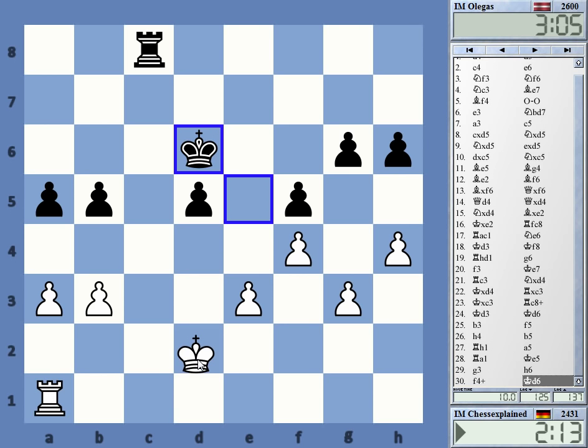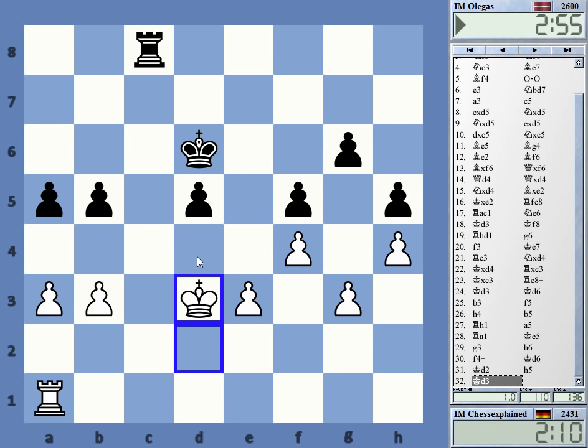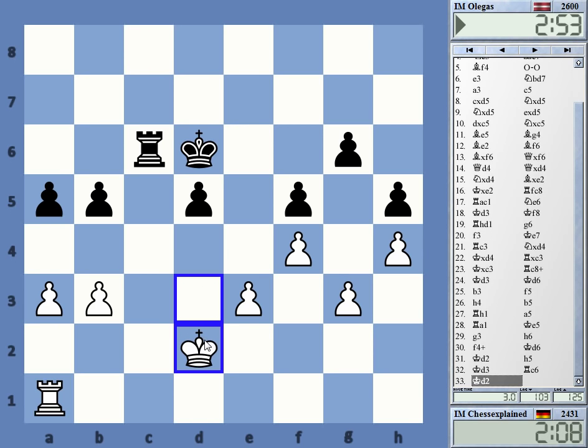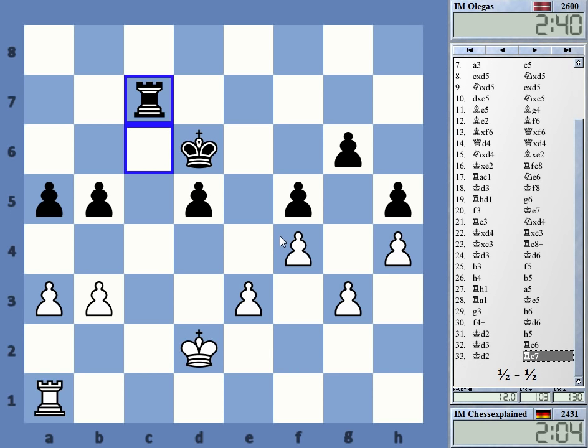The easiest is probably to just stay here. Yeah, I didn't play that well - he's got something, absolutely. Probably not for real, but he can pretend to do things. Draw offered - oh wow, game draw. That doesn't happen too often.